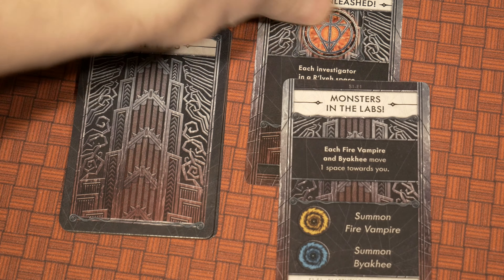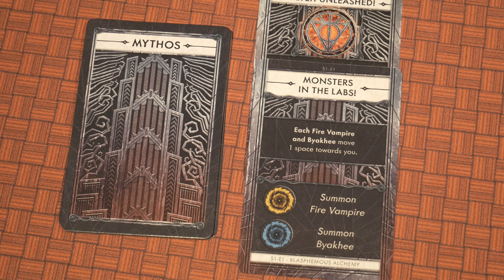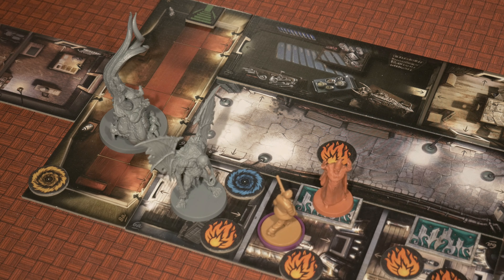Monsters in the labs — each fire vampire and Byakhee move one space towards you. We don't have any on the board so that does nothing. But the bad thing is we're going to have a fire vampire show up in yellow and a Byakhee show up in blue. That's really terrible for Adam — he's getting wedged into that position and it's just fighting nonstop. Poor Adam cannot catch a break. He just wants to get into the basement and help Rasputin take Cthulhu down, but he can barely keep up with the number of enemies showing up in front of him.